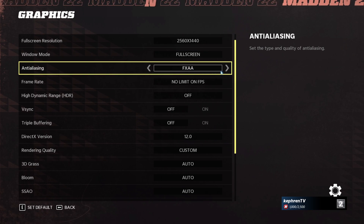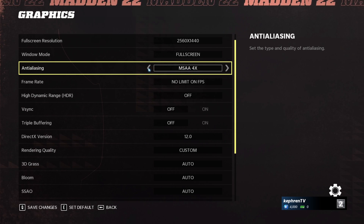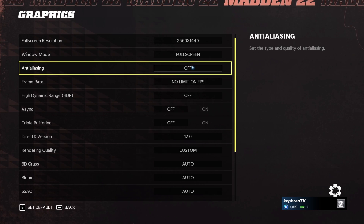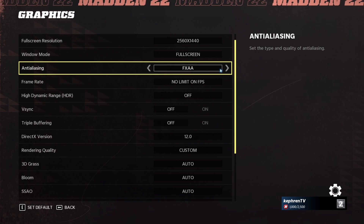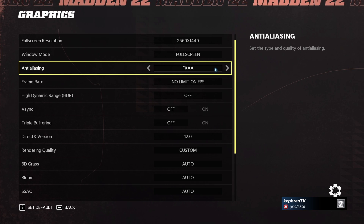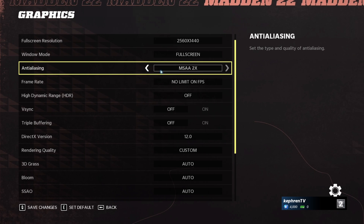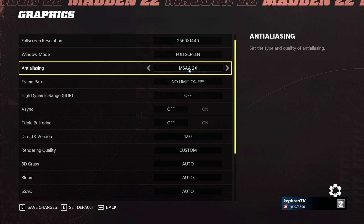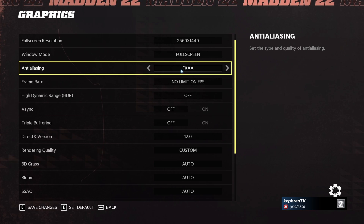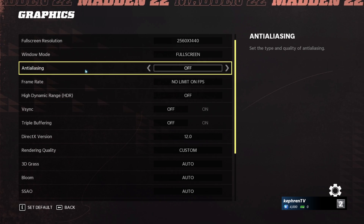After that you have anti-aliasing. There are three options in this game: MSAA 4X, MSAA 2X, FXAA, or you can remove it. I recommend FXAA — it's a decent anti-aliasing, you still get a nice result and you get more FPS than MSAA or MSAA 4X. Honestly both MSAA options make the game too blurry. FXAA seems to be a good compromise. If you're on a low-end computer and really struggling with FPS, you'll probably need to disable anti-aliasing.